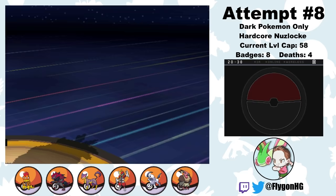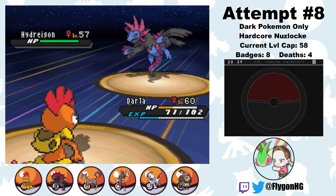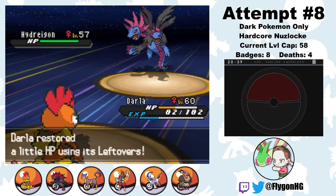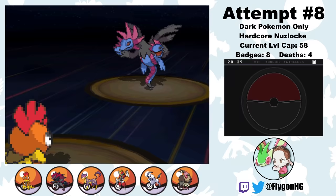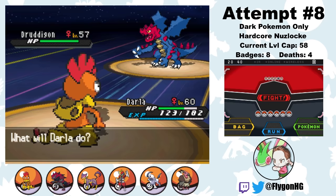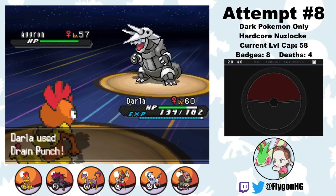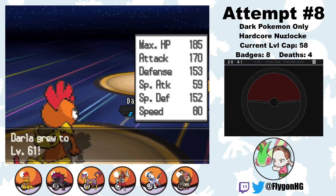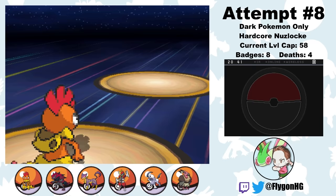I lead Darla, planning to do a similar sweep as in Attempt 3. Hydreigon starts the battle off strong with a critical hit Dragon Pulse as Darla goes for a Workup. Fortunately, in this attempt Darla is a bit stronger thanks to her Brave nature, so she doesn't need to hold an Expert Belt to guarantee the kill on Druddigon. This way she can hold Leftovers, which gives her just enough health to always survive another Dragon Pulse from Hydreigon — so long as it doesn't crit. We manage to dodge the double crit, and then we take out Iris' Hydreigon with a Drain Punch. Druddigon comes out next — I made sure to use berries to move around Darla's EVs before the Elite Four so that she was guaranteed to outspeed this dumb thing, and Ice Punch takes it out. Then Aggron comes out, and the big boy falls to a Drain Punch. Darla is back to full health. Next up, Archeops — and here's where it all went wrong last time. Darla's gotta go down here so that we can get a clean switch. She's done her job. I click Workup in case she survives the Acrobatics, but she doesn't, and so our Ginger Queen falls.